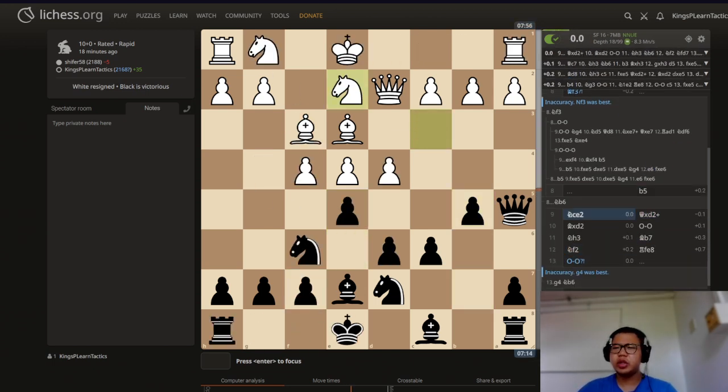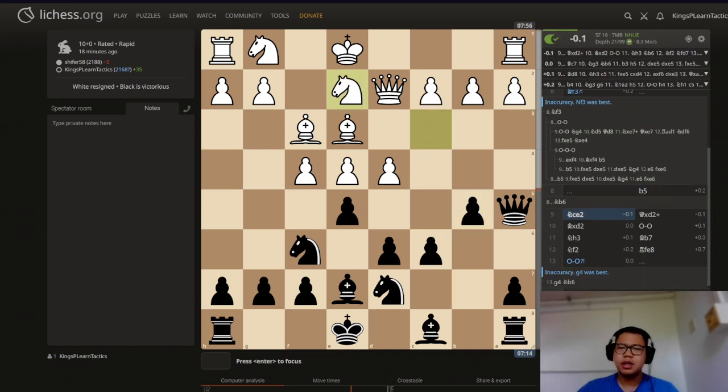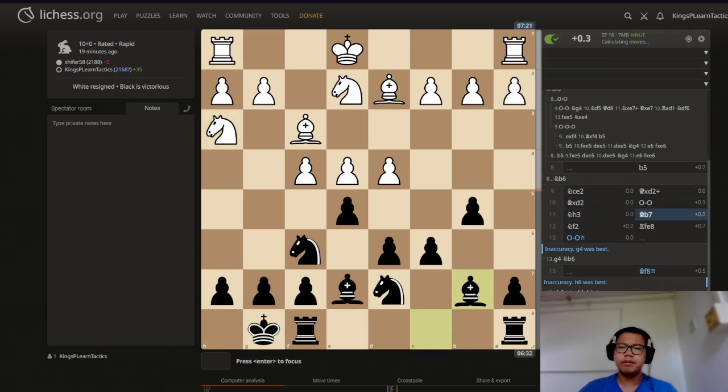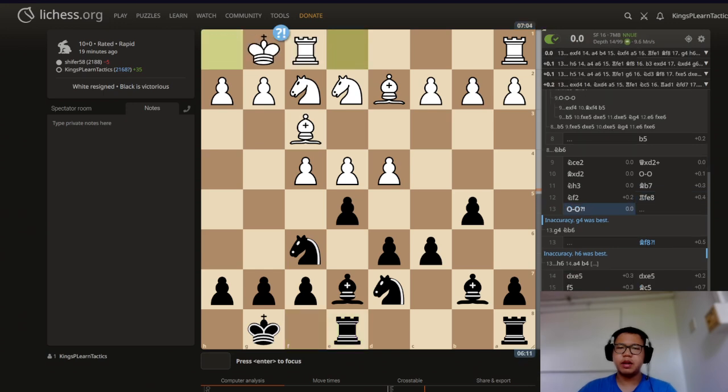After b5, knight c2-e2 is even more awkward. I don't know what made our opponent want to trade queens, but trading queens in the Caro-Kann just always helps black. In a lot of positions, trading queens just helps black get a very easy position to play. Bishop d2, which is castle, knight h3, bishop d7, and then just some developing moves.